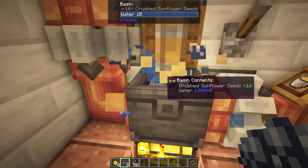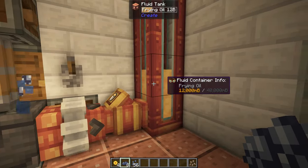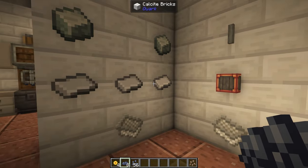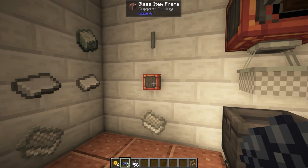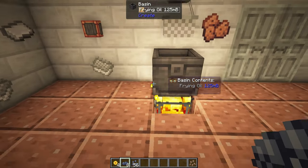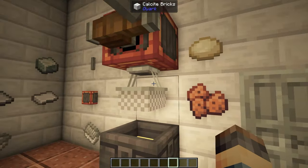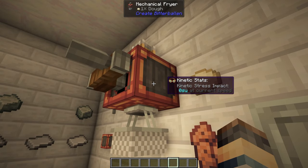Let's take a look at a few of the different foods added by this mod. Not all of them are deep fried, but a large number are. Before we fry anything, we actually need to make the deep fryer. To make the basket, it's just three iron sheets and two andesite alloys. Then you place that basket under a copper casing and a shaft, and it'll give you this mechanical fryer. You put it over a basin with a blaze burner underneath and some fry oil inside.